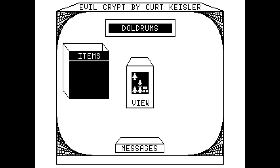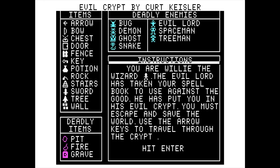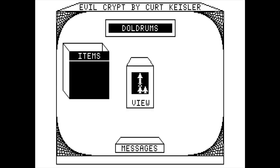It said use the arrow keys — I wonder if I can use the numeric keypad. Okay, can't move diagonally, but I can use the numeric keypad. That's a tree man that beat me to a pulp and apparently killed me. So, avoid bad things. Got it.